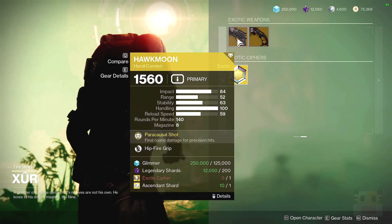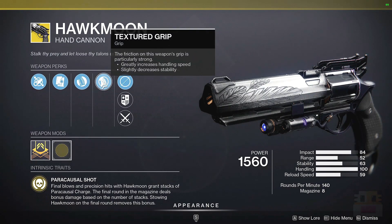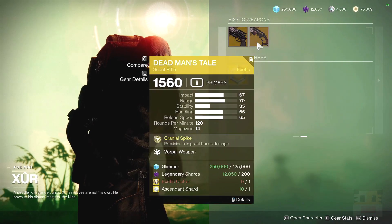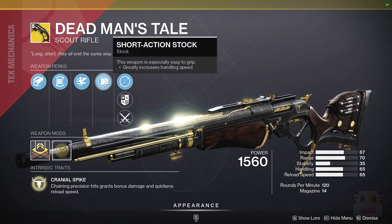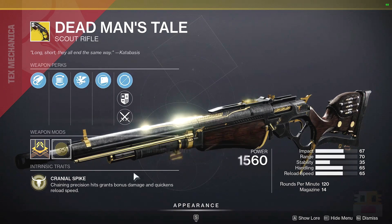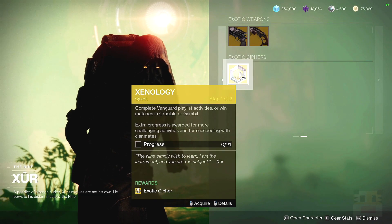And of course, we also have the exotic weapons. First up for Hawkmoon today, we have Hipfire Grip, but it does not have recoil direction, so not a great combination. Following that, we have DMT with Vorpal, which is actually a very popular option — it has Hammer-Forged Rifling for range, Flared Magwell, and Short Action Stock. A decent combo; I definitely think Vorpal and Moving Target are going to be your best options for this weapon. Make sure you pick up your quests here, doing random stuff like Strikes and Crucible.